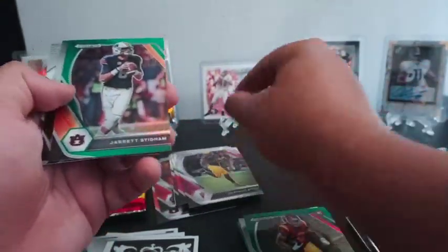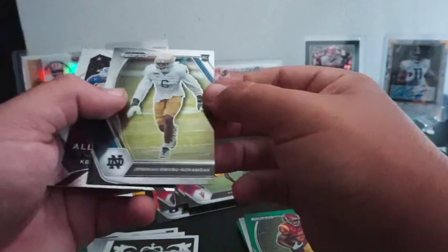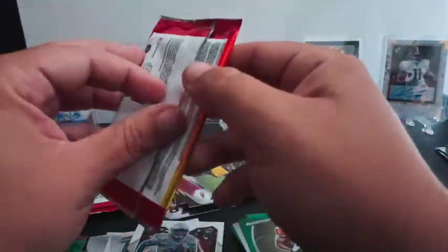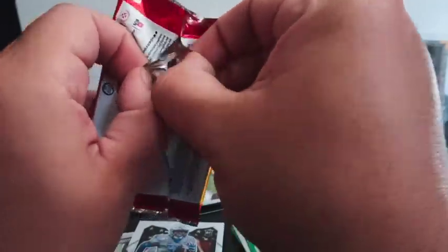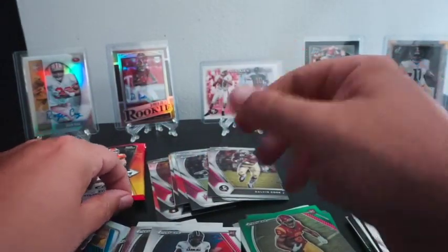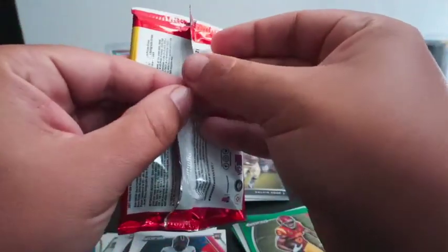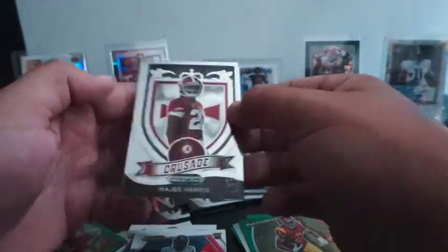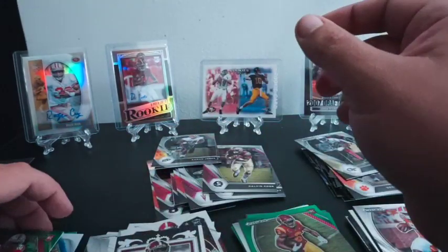CeeDee Lamb and Jack — that's a slap in the face. Jeremiah and Gainwell again. Alvin Cook, Tyler Lockett — Keenan Allen's the silver, who cares — JC Horn, and Terrace Marshall Jr. again. These have got to be the three worst blaster boxes on the face of the planet. Aaron Jones, Julio Jones, Shawn Wade's the green, Najee Harris and Dylan Moses. These were hot garbage.